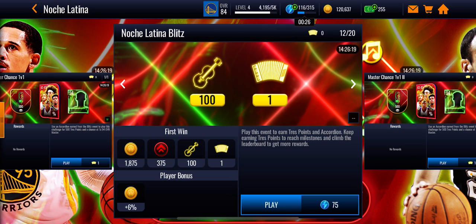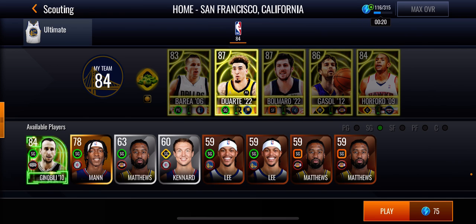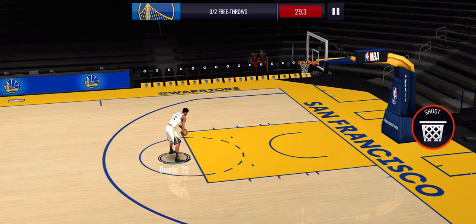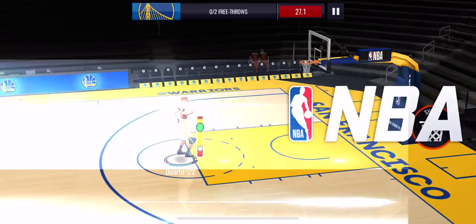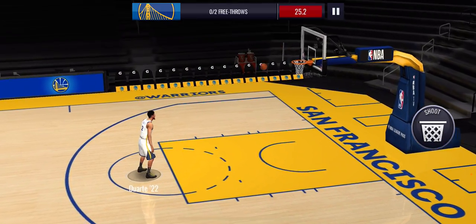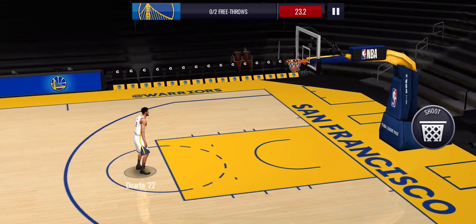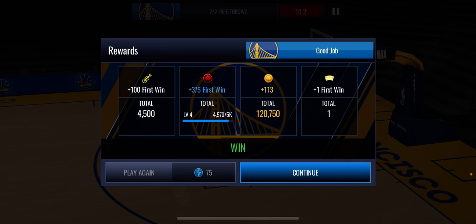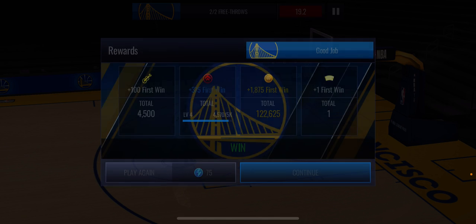...Noche Latina Blitz event. Click play and you would use one player to do some things — it's different every time. Today it's a free throw challenge, so I'll just shoot free throws. I have to make two in 30 seconds. I made two. You need 75 stamina for that, then click continue.